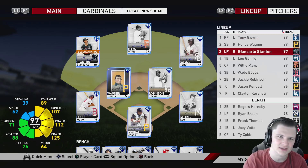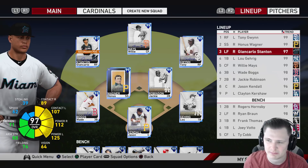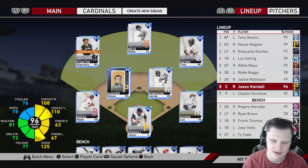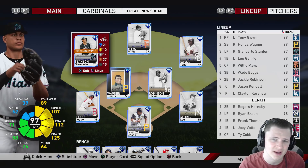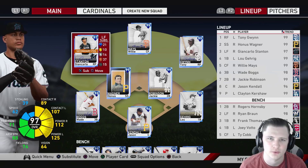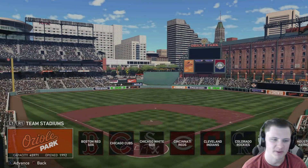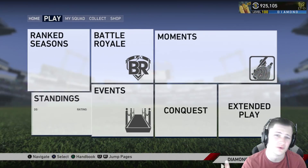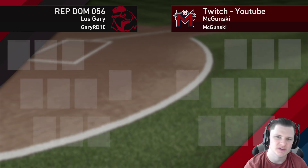Tony Gwynn, Honus Wagner, Stanton hitting third - of course in debuts we're trying to give them as many at-bats as possible in the most clutch situations. Lou Gehrig, Willie Mays, Wade Boggs, Jackie hitting seventh. Jason Kendall is in eighth - he's the glitch, he's back. If you want to stay up to date with The Show gameplay tips and content, go ahead and hit that subscribe button and turn on notifications. We're rated 712, we got a division series pack. Our opponent for today's game is gonna be gary_rd10.